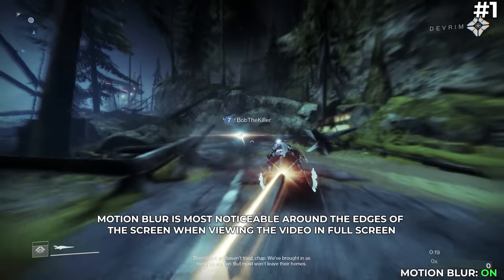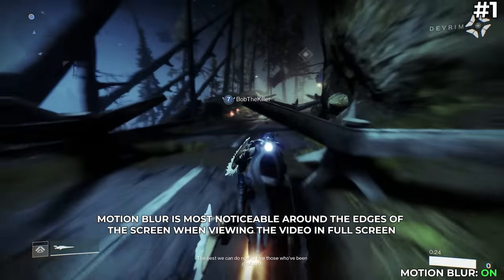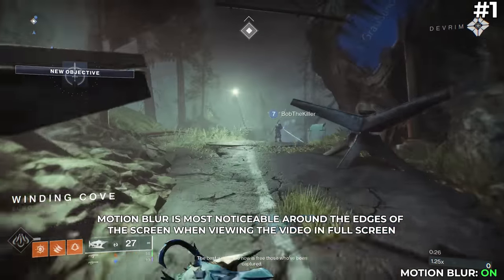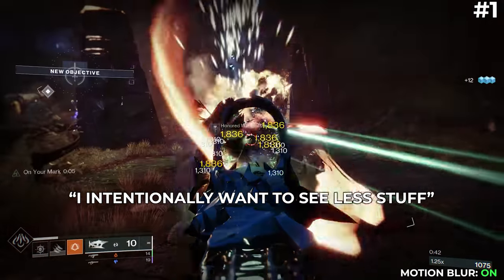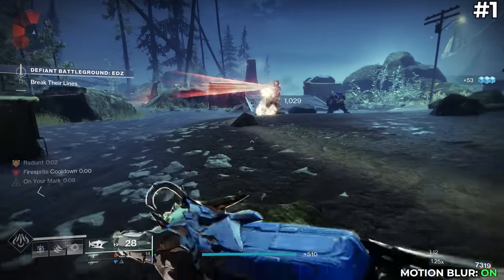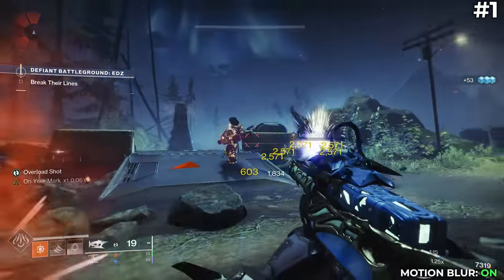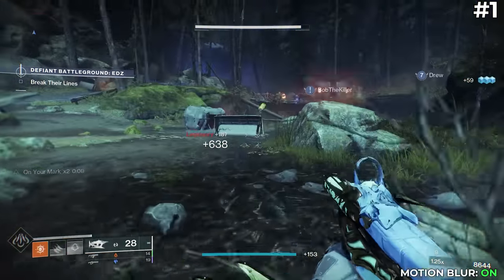This setting might be okay for other types of games where reaction time and aiming don't matter, but in a first person shooter you should really never have motion blur turned on. It's kind of like telling the game you intentionally want to see less stuff. This matters for all activities, but it's extra important to turn this one off when playing The Crucible. When you're moving around the map, the motion blur will obscure your opponents and they'll just kill you before you even see them.